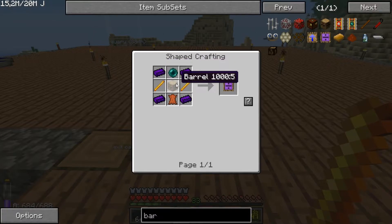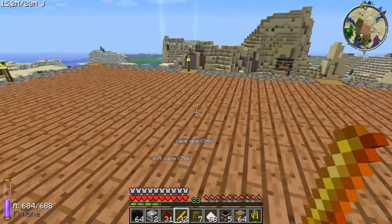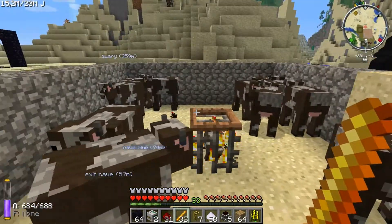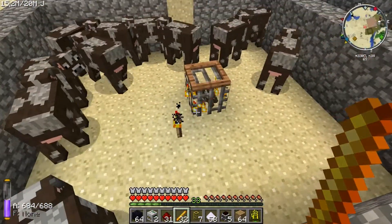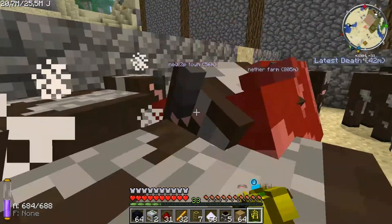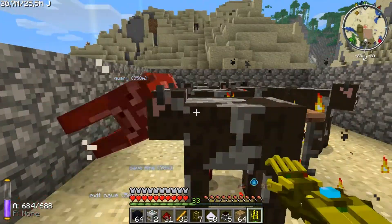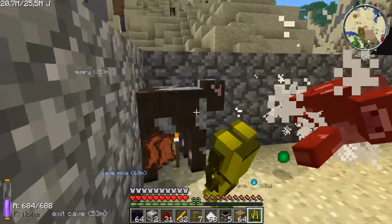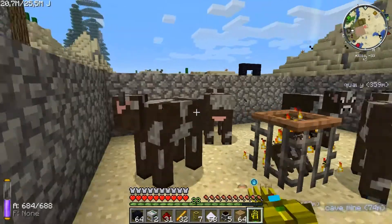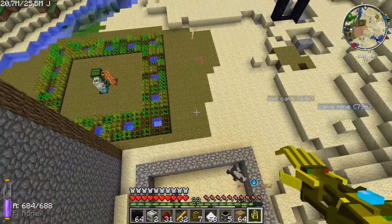You need an ender pearl, a normal better, and leather — and leather is like hell to get because there are almost no cows around. But I got a present: this isn't a spawner, this is a soul cage with a soul shard in it for cows. If I just kill all the cows here, they will respawn faster than I can kill every cow. So we should make a little spawner of this so I can get some leather. In a few seconds I already got half a stack of leather — pretty nice.